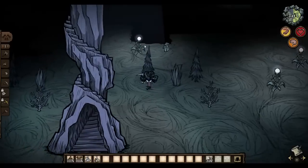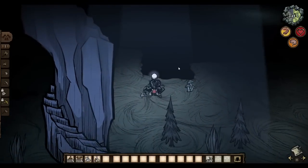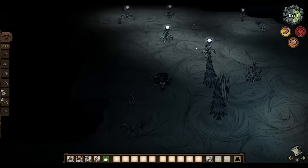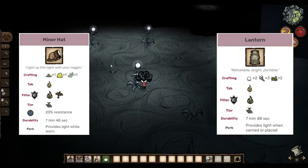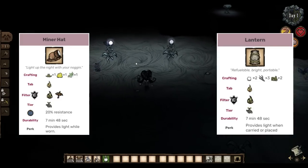Unless you're really new to the game, you're probably very familiar with light bulbs. Light bulbs are extremely useful — they allow you to not only refill your miner hat, but also craft a lantern, which in my opinion is a direct upgrade to the torch.